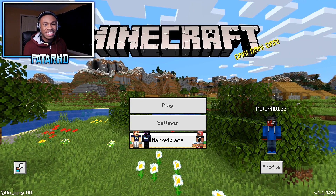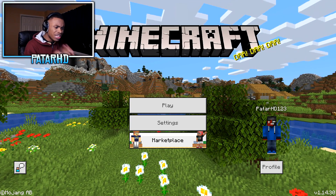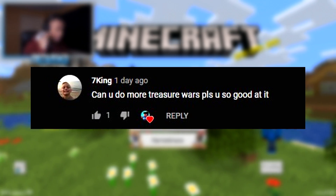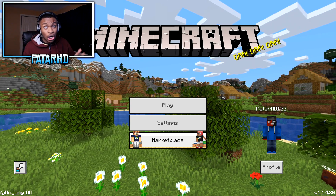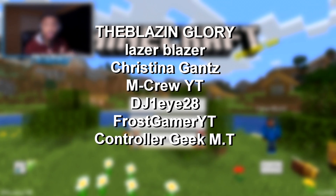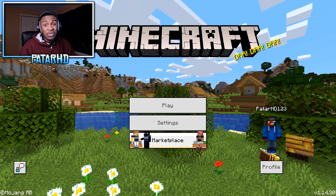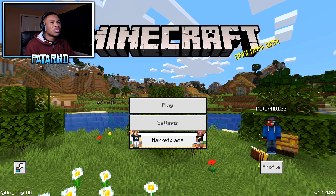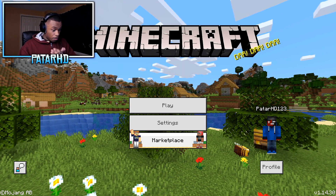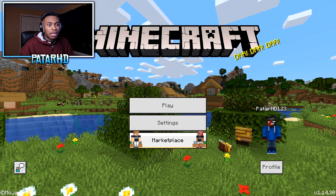So guess what that means — it is Texture Pack Tuesday! Every single Tuesday on the channel we review a texture pack. It could be a shader, it could be a PvP texture pack. This one is a complete opposite from a shader — this is an FPS booster client texture pack that obviously gives you an FPS boost. Mineage made this FPS client — much deserved shoutout to Mineage.